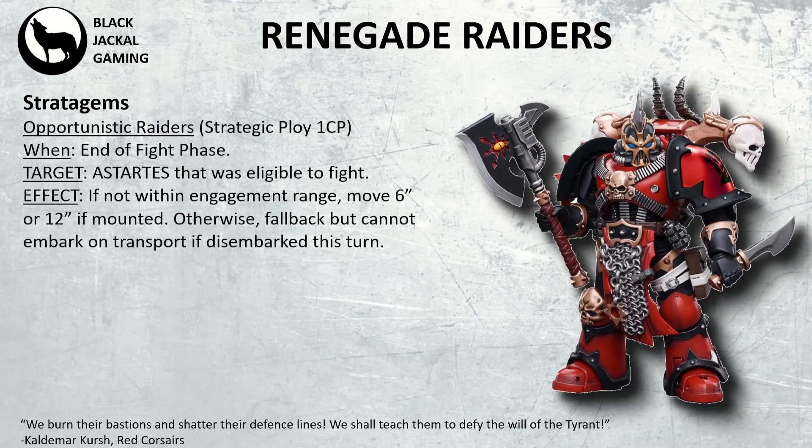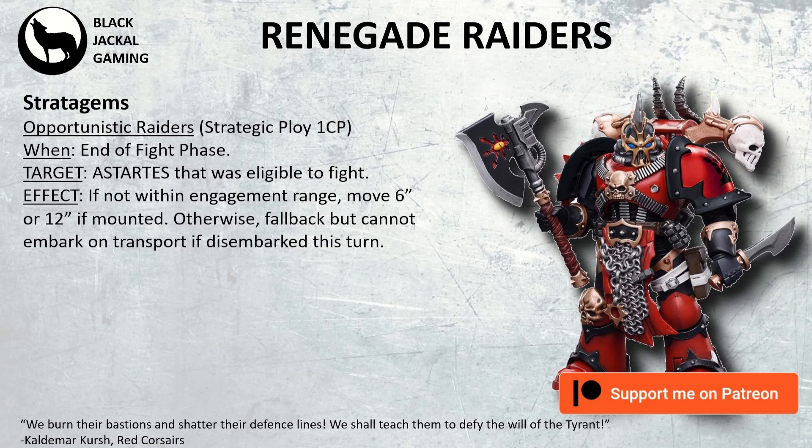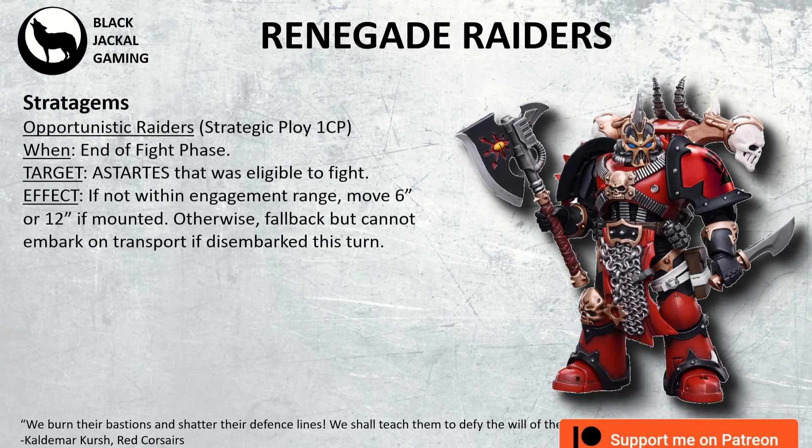Then we have Opportunistic Raiders, a Strategic Ploy for 1 CP, at the end of the fight phase. For Heretic Astartes units eligible to fight — if they're not within range of an enemy unit, they can move 6 inches, or 12 inches if mounted. Otherwise, they can fall back, but they cannot embark on a transport if they've already disembarked. This lets you either fall back from outside engagement range, or if you killed the unit you were in engagement range with, you can move 6 or 12 inches if mounted.